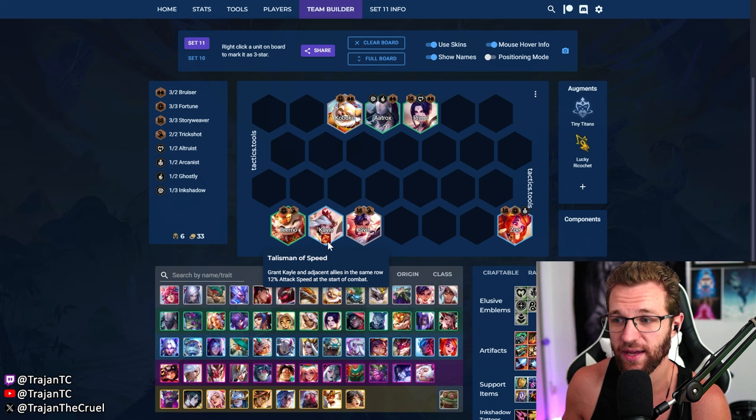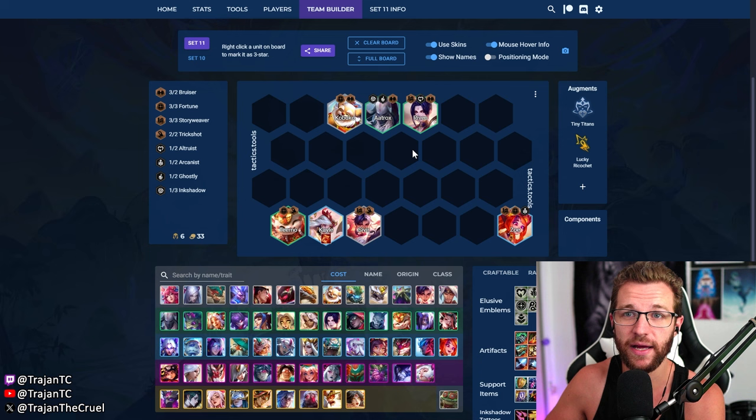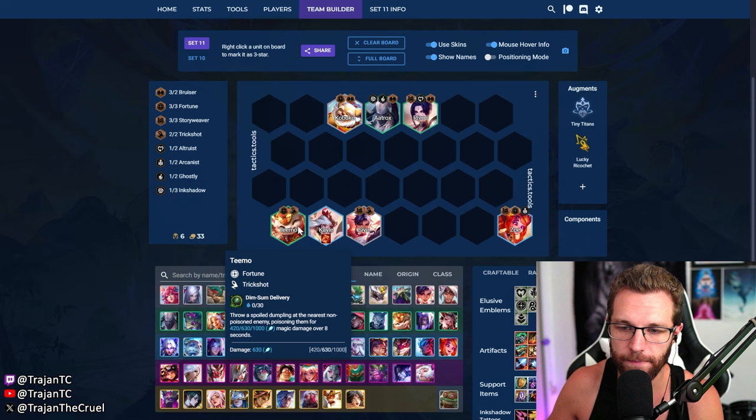Since we won on stage two, we won't even get that low, and we're rolling for a level eight comp. We get the roll around 4-1 or 4-2 with an extra econ injection, and as long as we hit our board, we're good. This is a way to have it both ways — kind of like playing win streak Heart Steel where you're so accelerated on econ. As long as we won on stage two, this strategy is very straightforward.